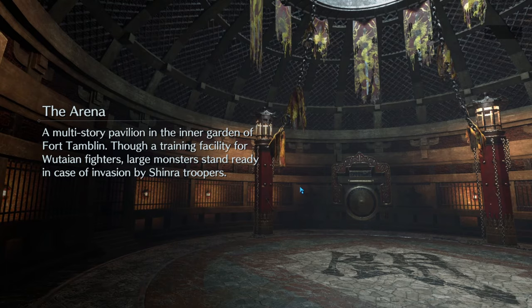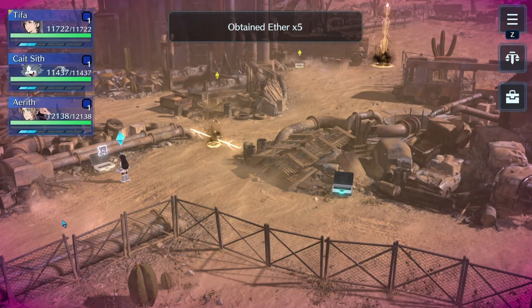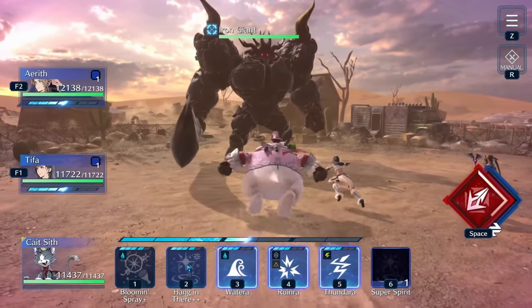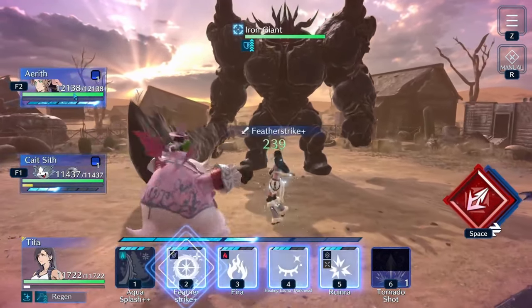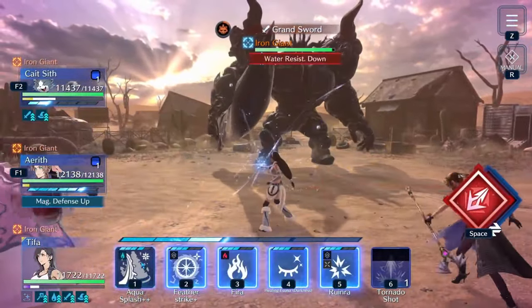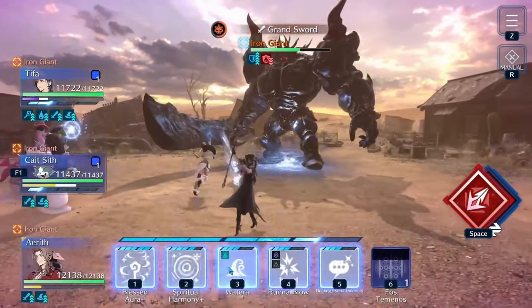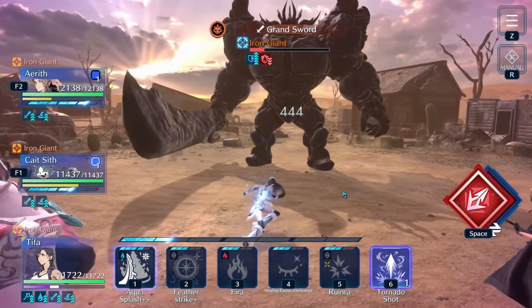Alright, here we are. There are multiple different paths to take, but the one I take is my favorite, especially for my particular setup. We're going to go over here and fight the giant first — I think he's just pretty simple to begin with. The first thing I want to do is use Hang in There on Tifa. I've tried different ways and this one seems to work best. Let her ATB build up, use Feather Strike, come over and use Bloom and Spray, hold ATB, and then start unleashing on him with everybody. We should have just enough to finish him off before he gets a move off.